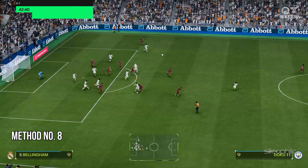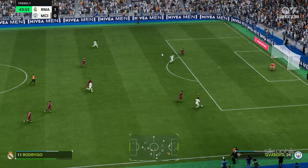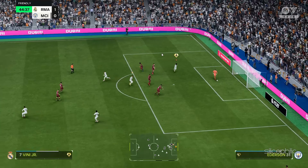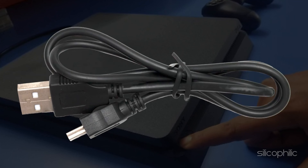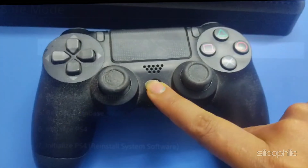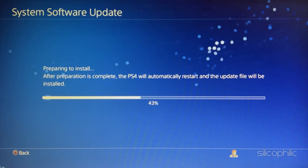Method 8: Update the console. If your gaming console is outdated, you may see errors while gaming. Download and install the latest updates via safe mode. Press the power button to turn the device off, then press and hold the power switch until you hear two consecutive beeps. Use a USB cable to connect the console and controller, then press the PS button to enter safe mode. Click on Update System Software and let the process finish, then restart the console and relaunch the game.